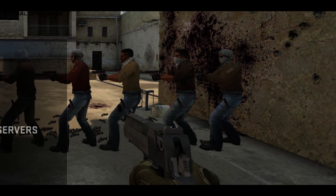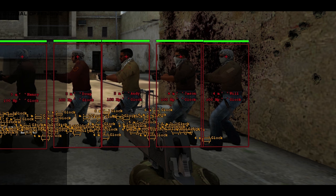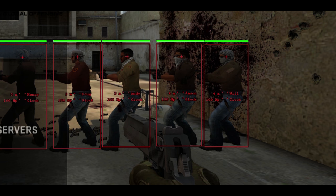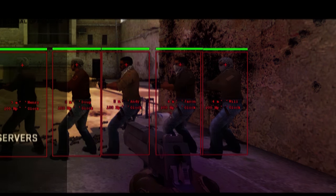ESP stands for Extra Sensory Perception. It's typically what people refer to as wallhack. Basically what it does is set a box around the enemy player and usually shows their health and maybe their name. There are a bunch of different settings — you can have ESP for players, for items on the floor, and it can show you the name and the weapon they're holding. It basically just lets you see them through the wall.